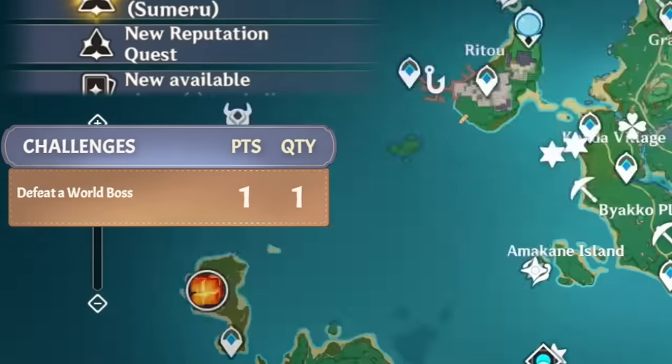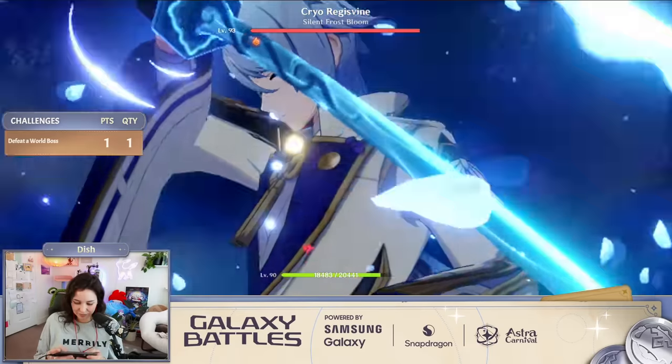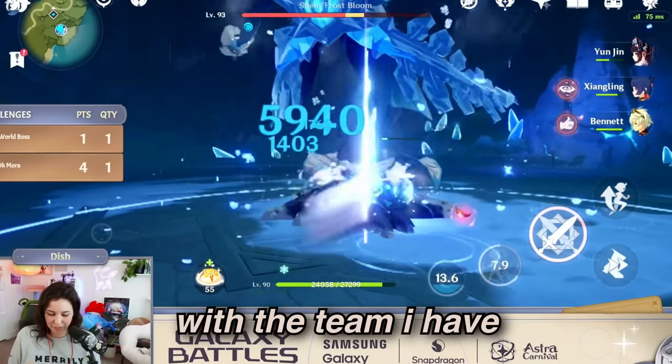Look at my wallpaper. Let's go. Beat a world boss — any world boss? I'm sprinting, I'm sprinting. I definitely picked the wrong one with the team I have, but it's fine.